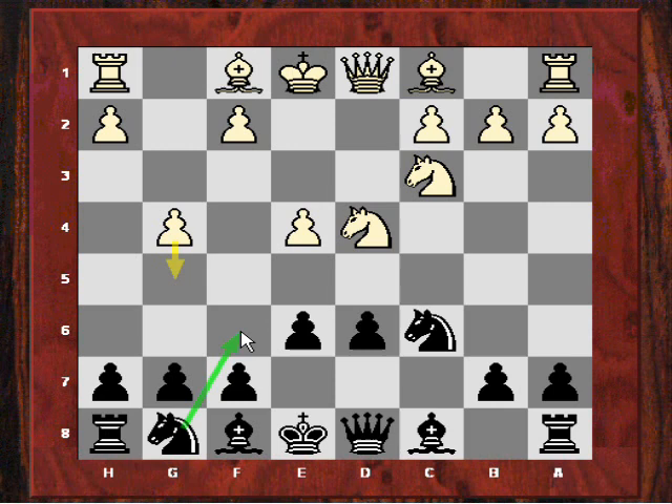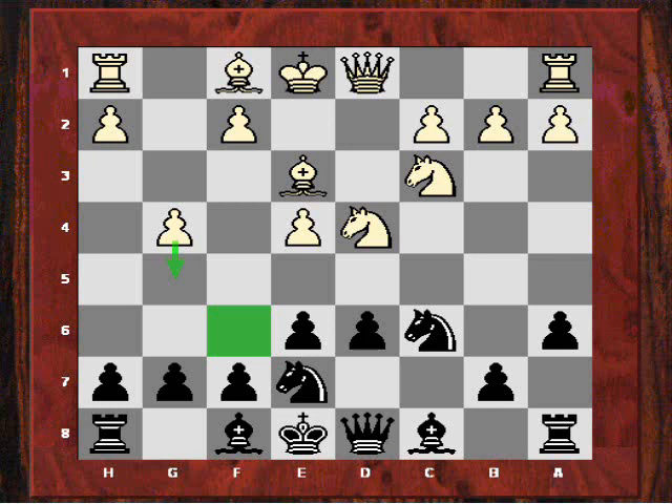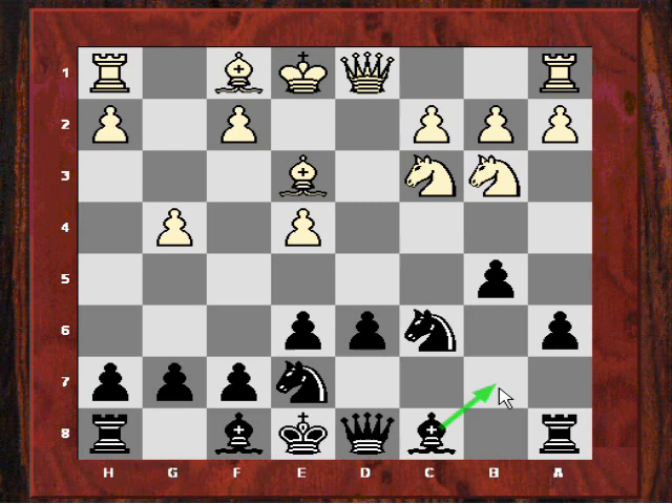Judith actually cleverly waits with that knight and plays on her queenside. She plays a6, so she's potentially going to play b5 and Bb7. Fairly logical and thematic stuff. After Be3, she first supports that knight on c6 by playing Nge7, but she is hemming in the bishop on f8, so this is very interesting play already. White now plays Nb3, and now she plays b5, continuing this thematic plan to bring the bishop to b7, where it will be good on this diagonal.